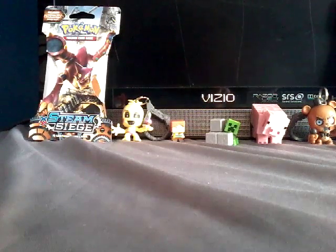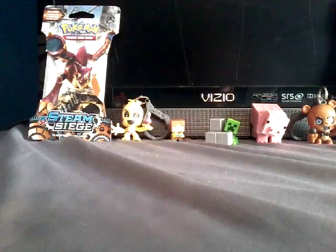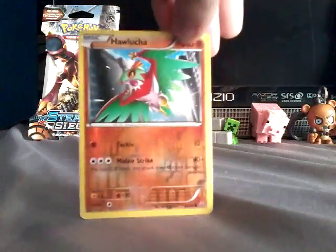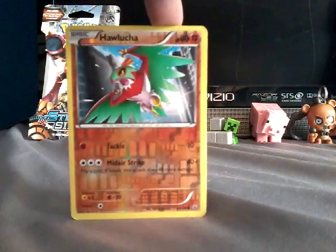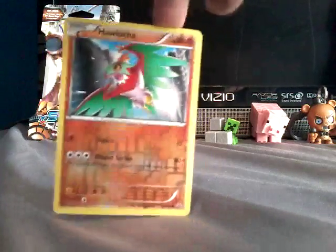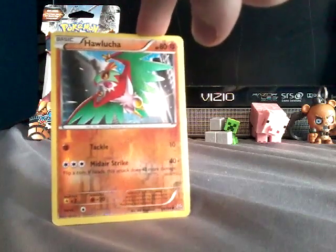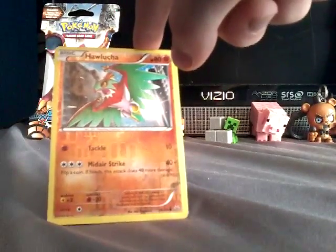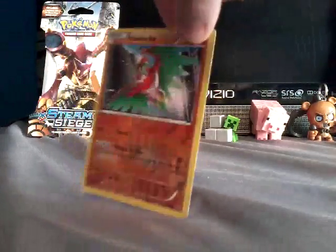First card that I got in the whole stack. Are you ready for this? Drumroll please. It is Hawlucha. You can see that there. He is 80 HP. He has two attacks. One is Tackle, which does 10 damage, and then Mid-Air Strike, which - flip a coin - if heads this attack does 40 more damage. So 40 plus damage.